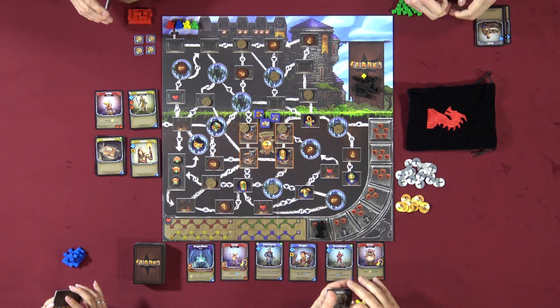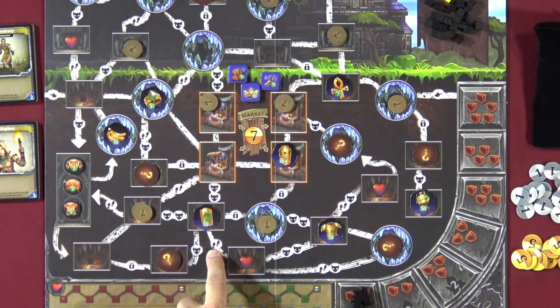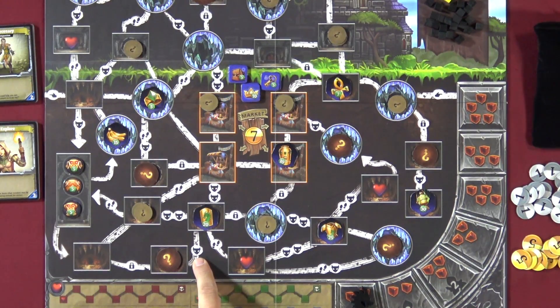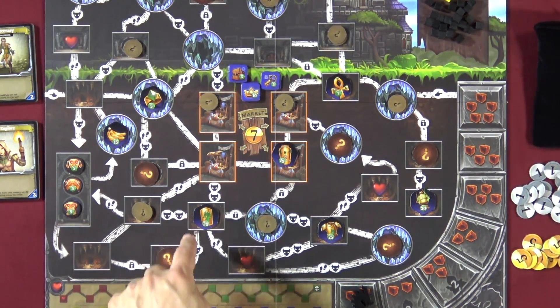Let's talk about movement. We all start above — that is also where we want to end up once we pick up our artifact. Every movement from one room to another costs one boot per tunnel. You can only move to where rooms are connected by a tunnel. If a tunnel has the two-step symbol, it needs two boots. If a tunnel has a monster symbol, there is a monster there — going through costs you one damage unless you use a sword to fight it. You don't get anything for fighting tunnel monsters, you just don't take the damage. You can also willingly take the damage if saving swords for other reasons.